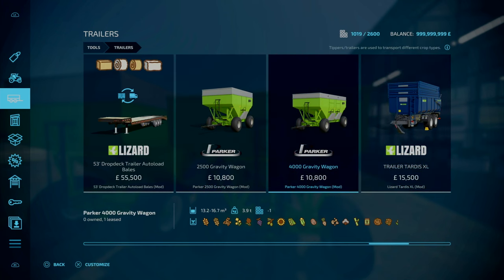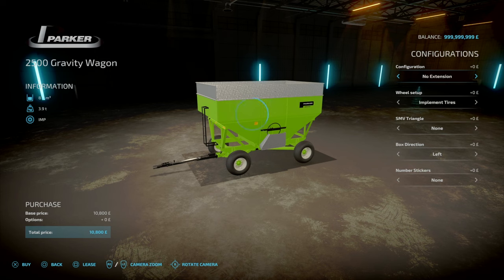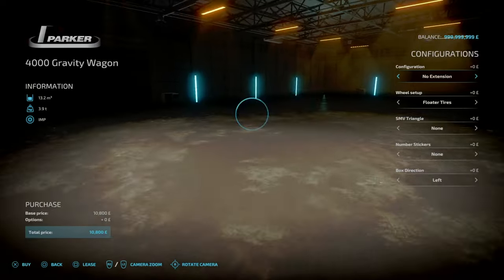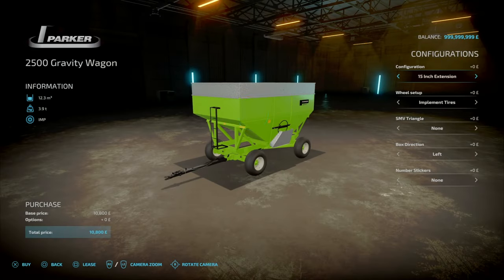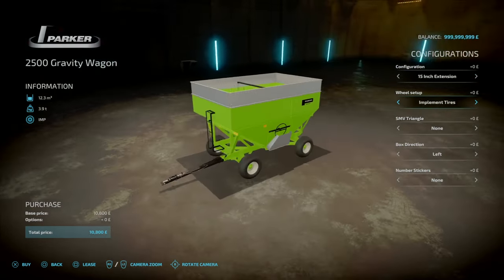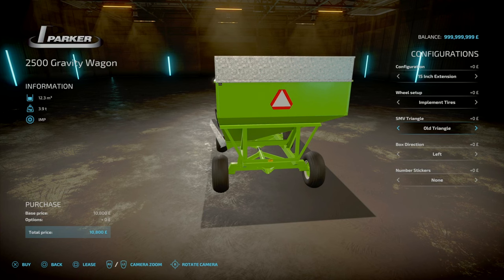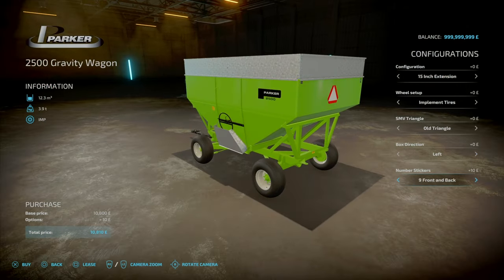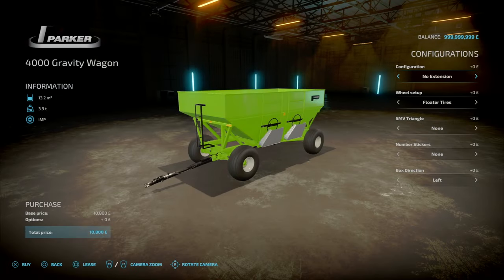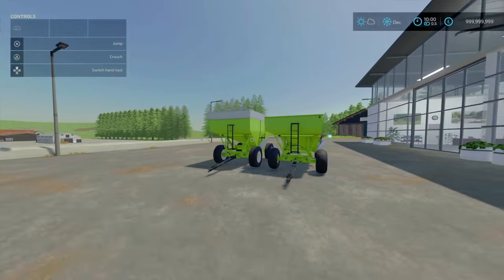Since these are so similar, we'll cover them both in one segment. The 2500 and 4000 both start at $10,800. For the 2500, the extension costs nothing, and for the 4000 the cost of those extensions is an extra $1,200. Wheel setups include: implements, footers, truck tires, SMV triangle options, new and old triangle variants, and box direction — left or right. Number stickers go one to nine, front and back. That's the update to the Parker wagons.